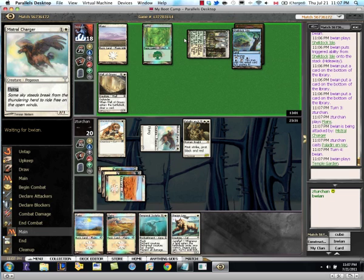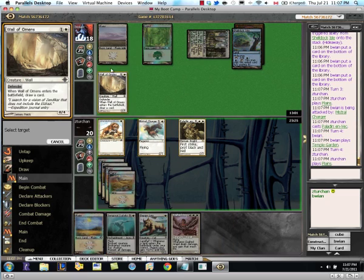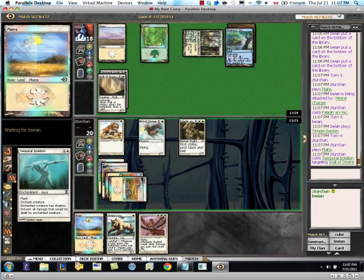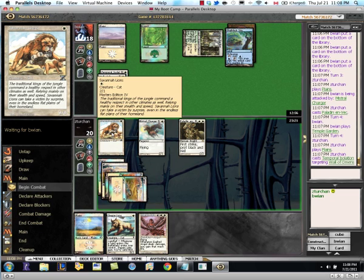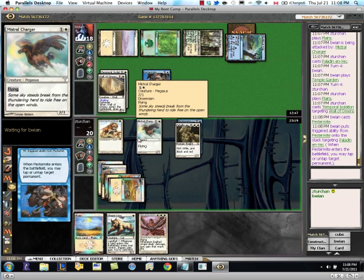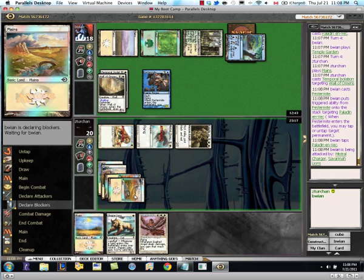It's through Temple Guard and Interplay tapped. We'll ISO that land — that land may have been not correct to deploy there. I'm gonna attack here; I'm fine with the trade if he wants to trade for Mistral Charger.